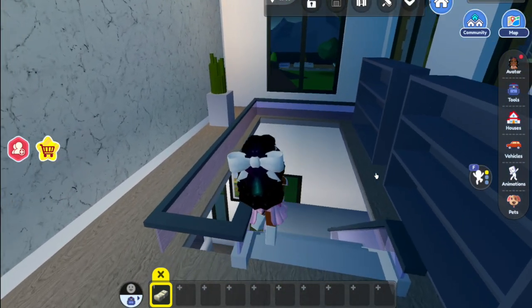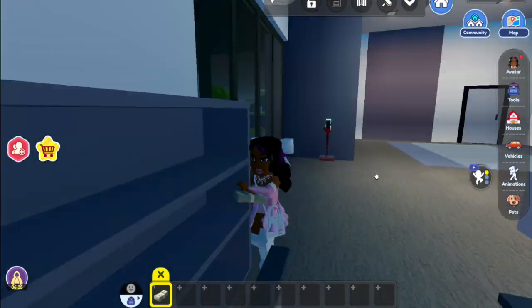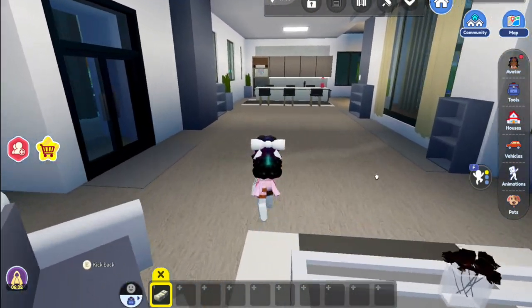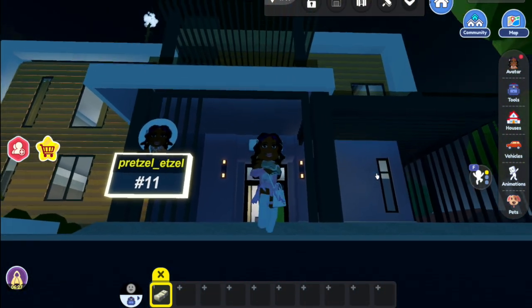Let me just triple check - one, two, three. Yeah, that's all the floors for this house. Let's go back outside. Yeah, it's two floors.